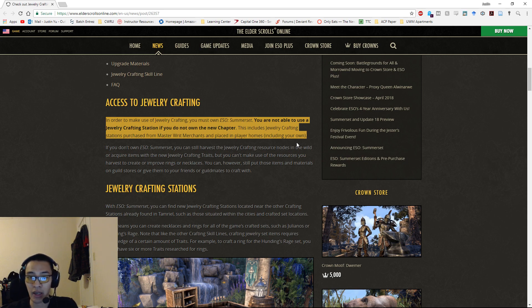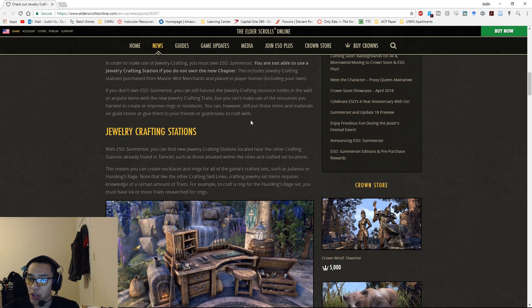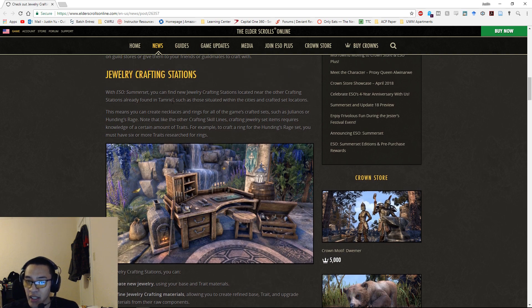This is kind of a bummer for those who want gold jewelry like Ebon rings or Worm Cult rings but don't want to buy Summerset — you can only get those from the golden vendor when on sale. However, if you don't own Summerset you can still harvest resource nodes or acquire items with the new traits, and sell or trade them to other players.